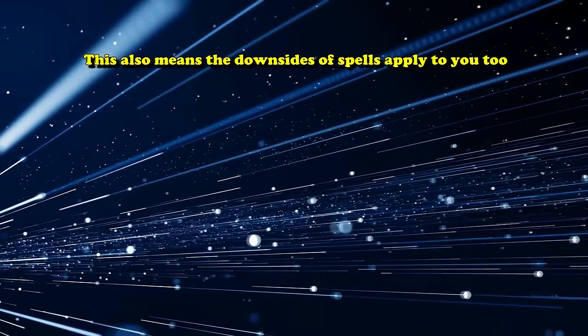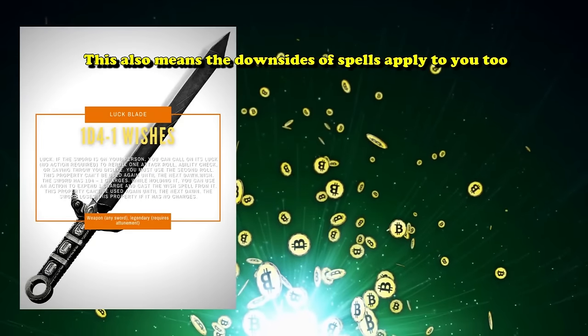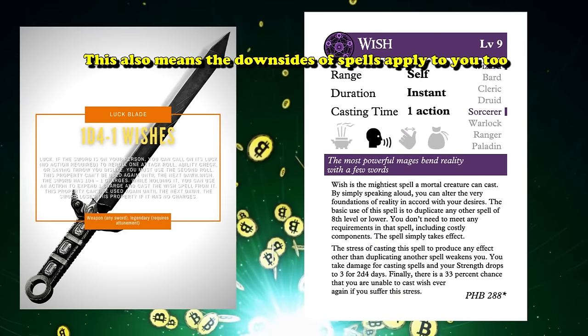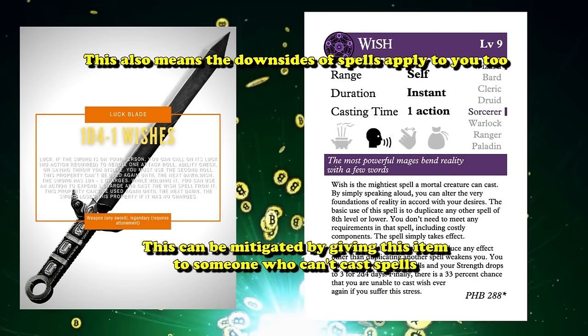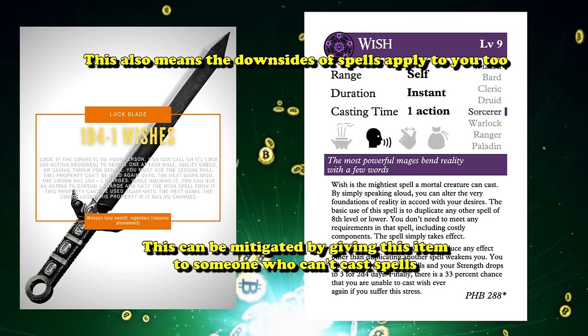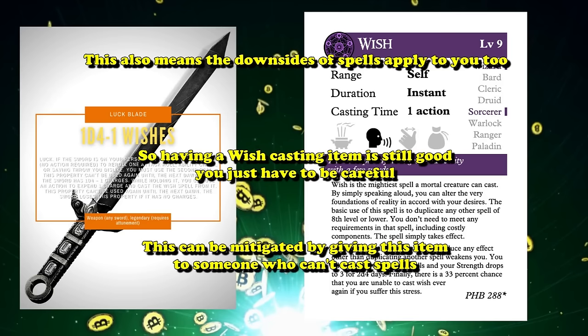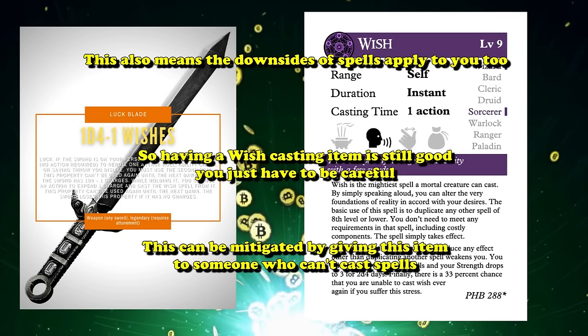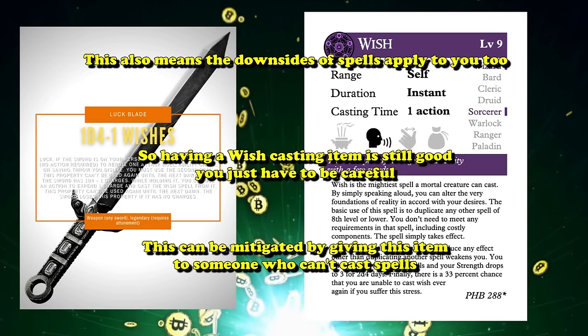This also means the downsides of spells apply to you as well. Like if you use a Luck Blade to cast the Wish spell for something that's not an eighth-level or lower spell. However, if you simply give the item to someone who can't cast spells anyway, it's not really a big deal if they can never use Wish again. So having an item with Wish on it is still very valuable as long as you pass it around to use all its charges.